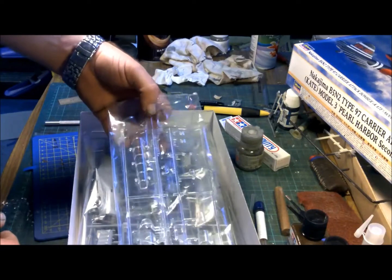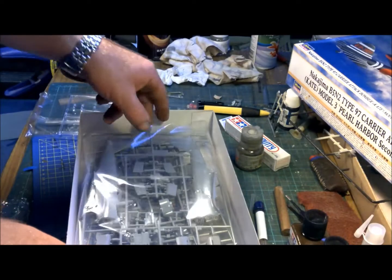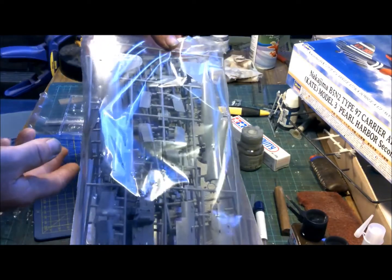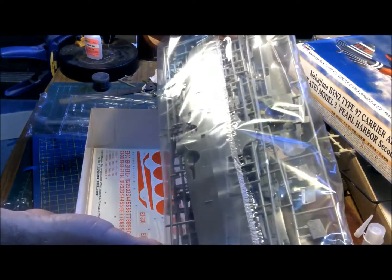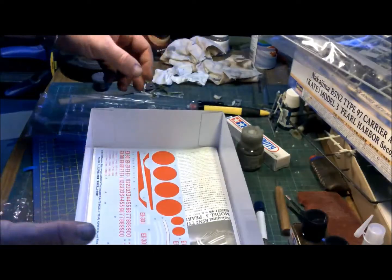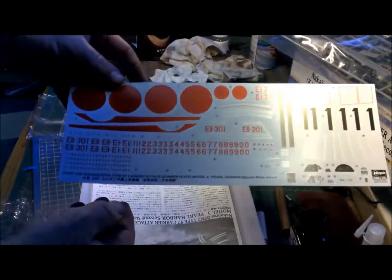The canopy can go open, but if I don't have pilots I'm just not going to. There's a fair bit of detail on the inside. One-piece wing on the lower side - interesting, not bad. Lots of numbers - awesome.